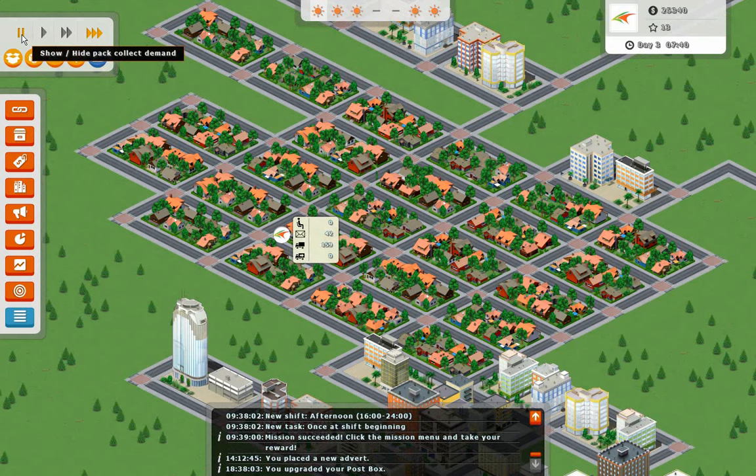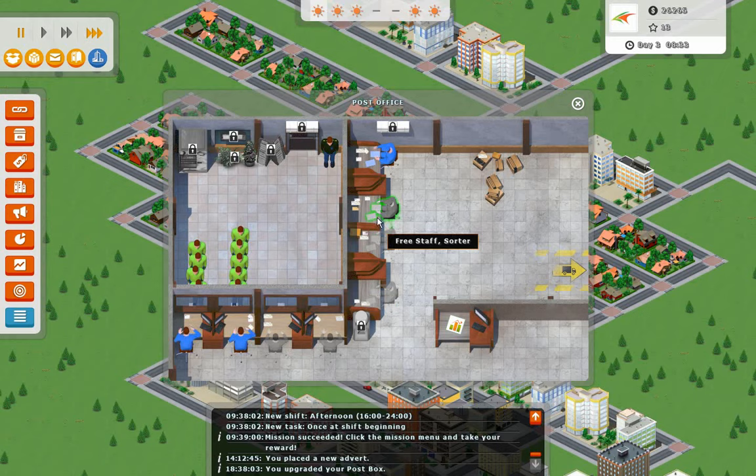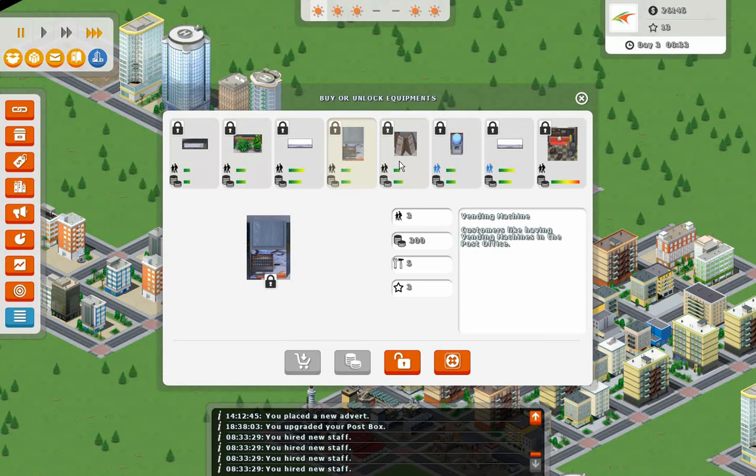Beginning of the shift here. Look how many people are in here — that settles that, we'll go ahead and hire a few more people. We don't want them to wait — same issue over here I think. I'll have to start considering some amenities. The vending machine helps out customer satisfaction. What is cheaper? I guess the TV. Well, let's not worry about that right now.